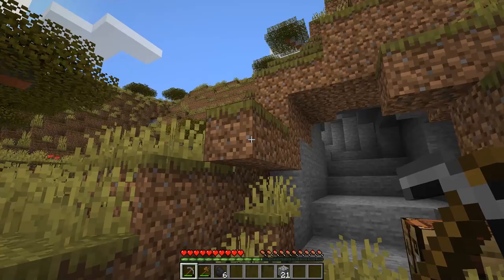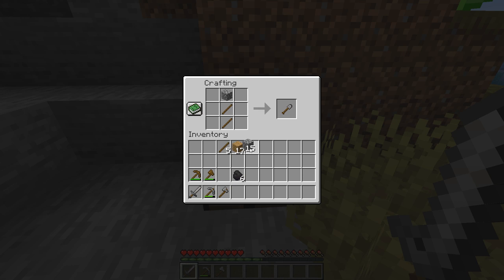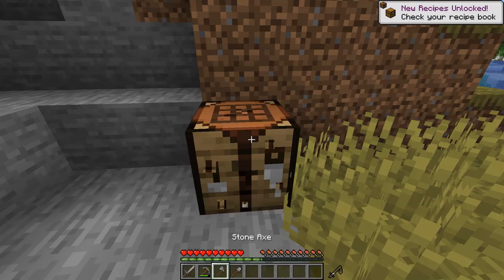The sun is dropping in the west — we don't have much time left. Let's make a full complement of stone tools. First, a stone axe — which can also be used as a weapon, hits pretty hard, just a little slower than a sword. Then let's make a sword — that's the handle, that's the blade, don't ask, it works. And the last tool this episode: a stone shovel, just like that. Let's grab our crafting table.